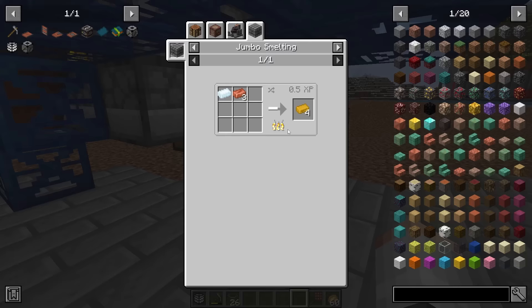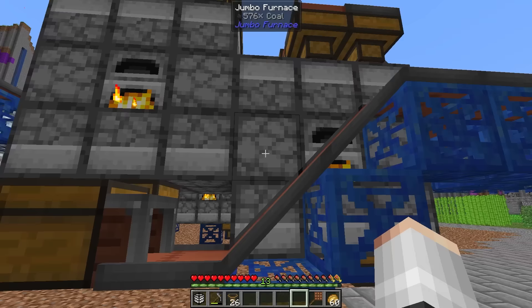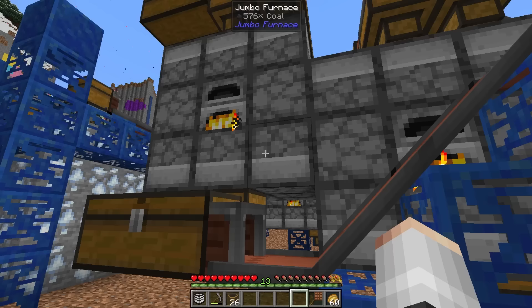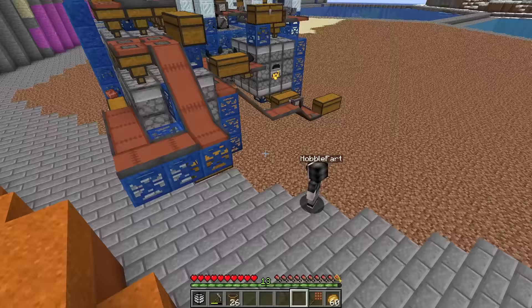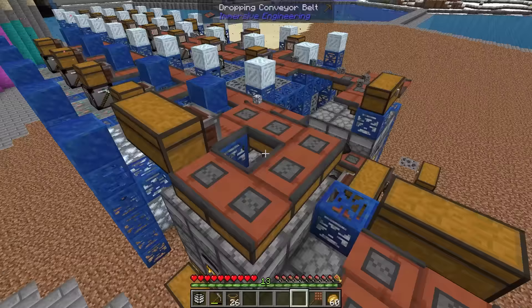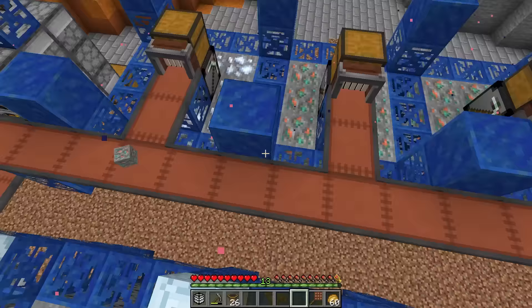To make bronze we need 3 copper ingots and 1 tin. We've got a jumbo furnace receiving the copper and tin ores — put ores in the top, extract from the bottom. We've got it going into a chest and extracting into the top of the next furnace. The copper and tin ingots go into a dropping conveyor belt into wooden hoppers. We've got 1 tin miner and 3 copper miners — since it's a 1-to-3 recipe, I figured it might help with balancing.